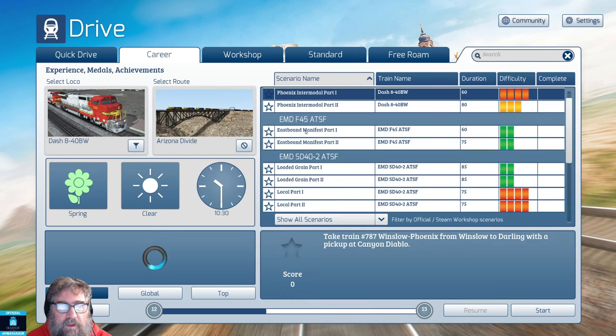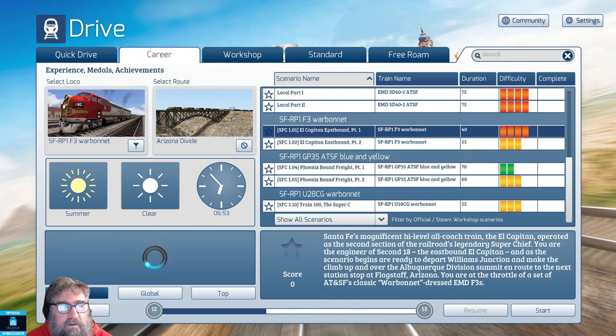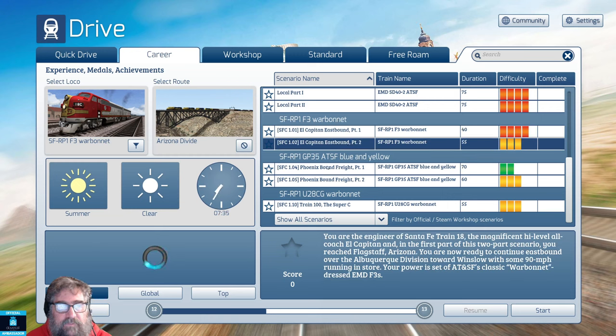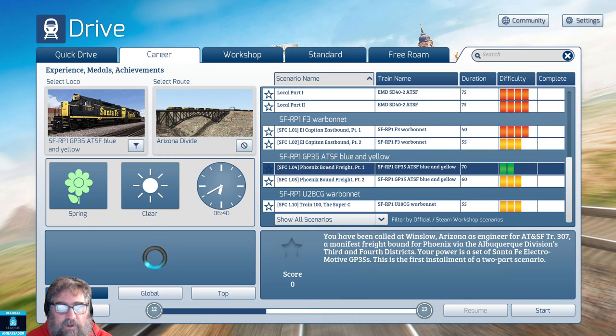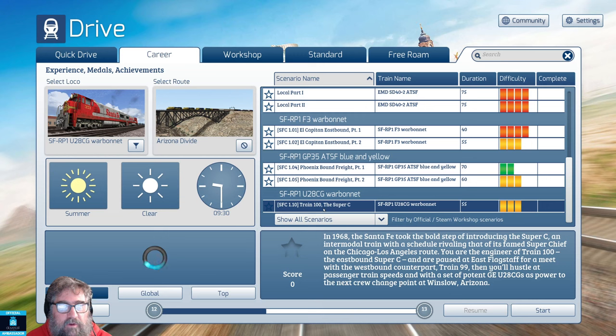Now we'll go back and have a look at Arizona Divide. For the F3 Warbonnet, we've got the El Capitan eastbound — there are two scenarios for that. For the GP35 in blue and yellow, we've got Phoenix-bound freight parts one and two. And for the U28GC Warbonnet, we've got Train 100, the Super C, which is a freight train that runs at passenger speeds. Pretty cool.